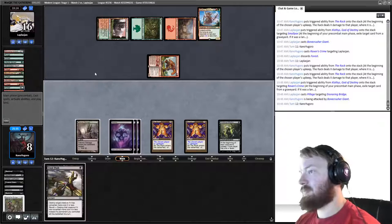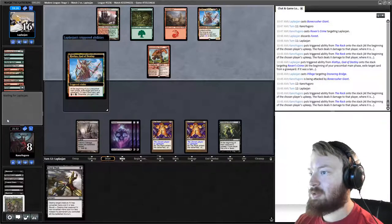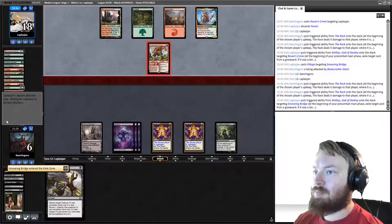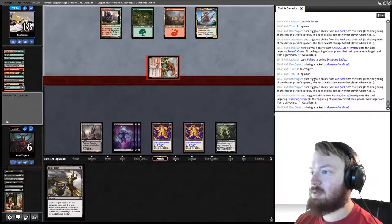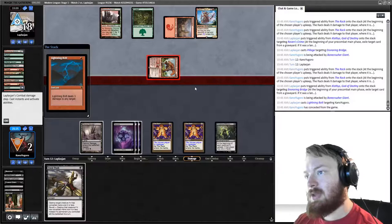We draw Fatal Push but it doesn't hit anything here. Opponent attacks us down to two and I think they have a Lightning Bolt — yep. It was close, and moving on to Round 3.